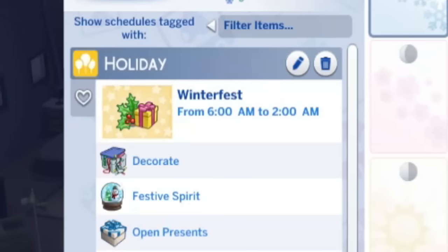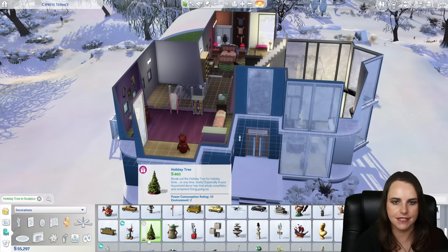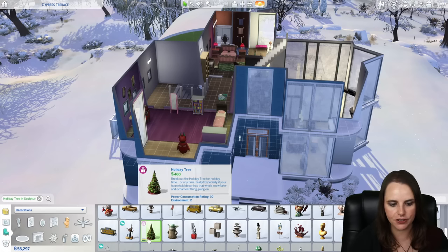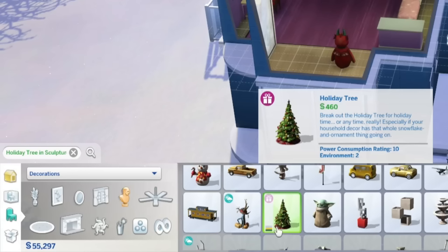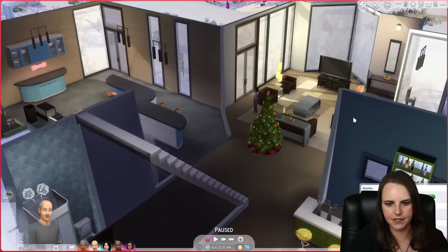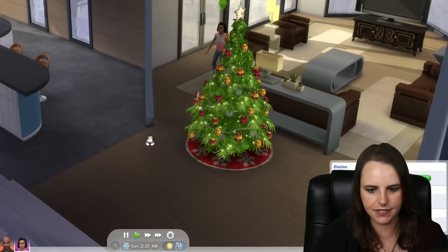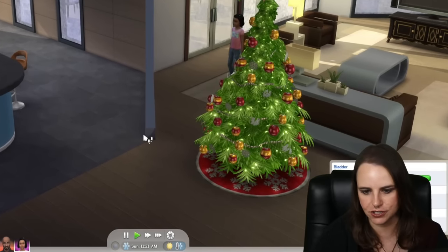The Sims 4 Holiday Celebration Pack, released on December 16th, 2014, adds a Christmas tree to the game referred to as just a holiday tree. You can find it under Decorations, Sculptures. The description says: break out the holiday tree for holiday time or any time really, especially if your household decor has that whole snowflake and ornament thing going on. Power consumption rating of 10 and environment score of 2. Placed in the game, it functions as a dim floor light - it can be turned on and off, but that's it.